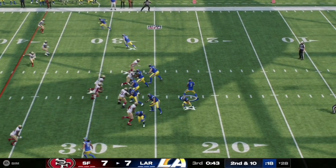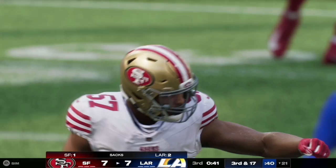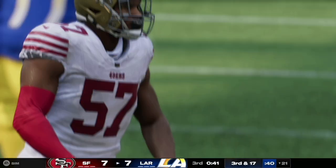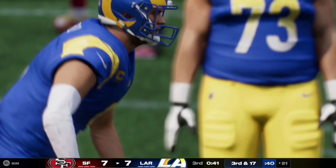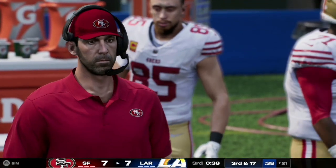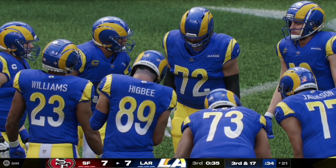Here on second and 10, Matthew Stafford is in the pocket and is quickly met by a 49ers defender — number 57 comes up with the sack on Stafford, pushing the Rams offense back to the 21 yard line and setting up a third and 17.